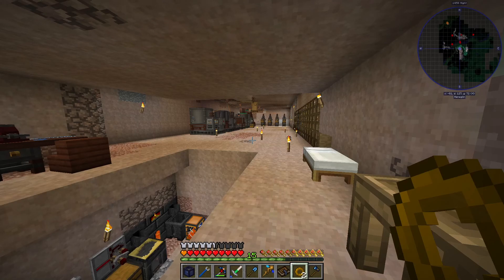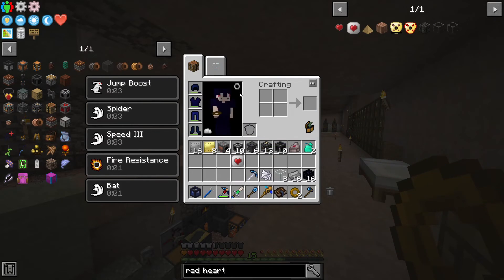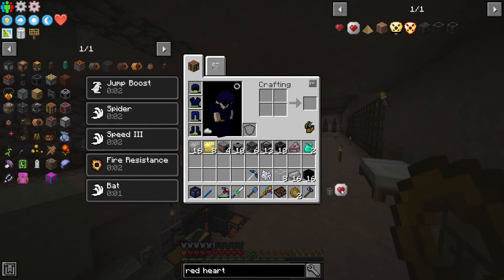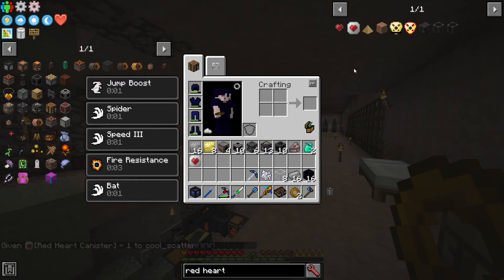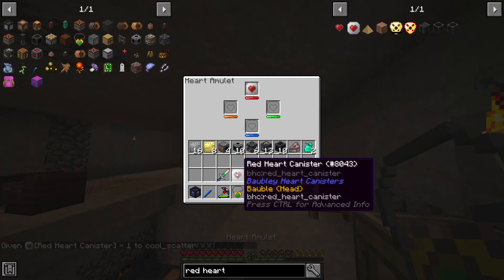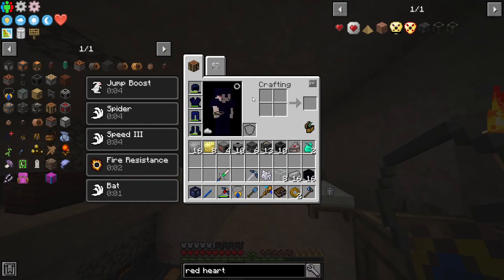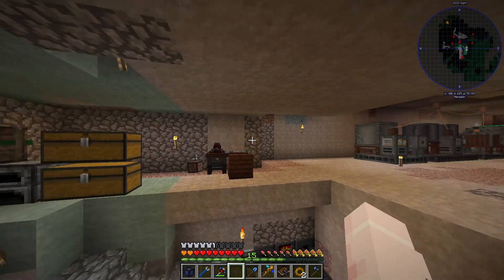Hello everybody. My name is Scatter. Welcome back to Divine Journey 2. First things first, I have this red arc canister here. I looked back at the footage and this didn't spawn in with the MBT data — I have no idea how that happened — but I'm just going to go ahead and spawn one in on camera to be sure nothing funny was going on. So there's two, and we should get two extra hearts from that as soon as I put this back on. There you go. That's pretty great.